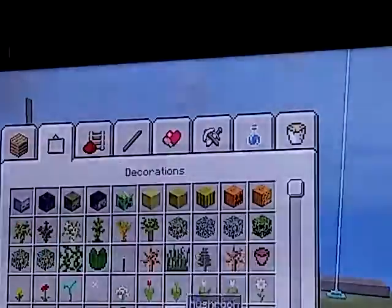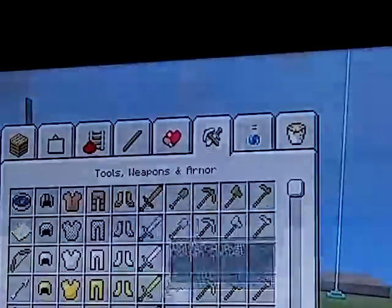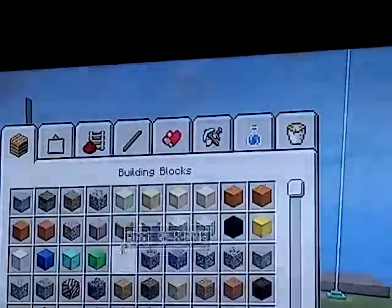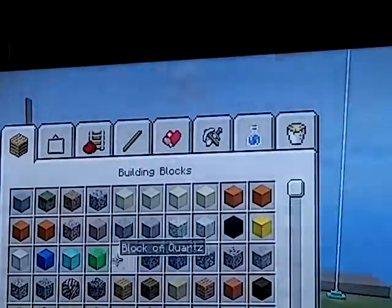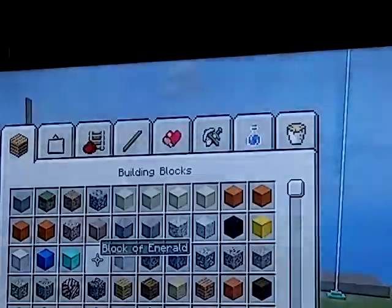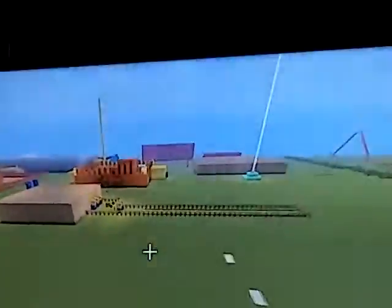Hello ladies and gentlemen, welcome to Kyle's Minecraft. Today I'm going to be showing you how to make a beacon. You can use gold, iron, diamond, and emerald to make a beacon. You cannot use lapis. You will also need the beacon block itself.